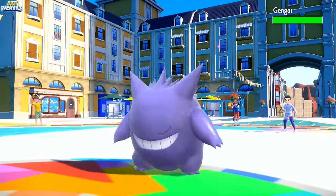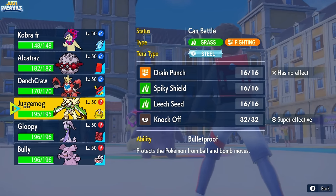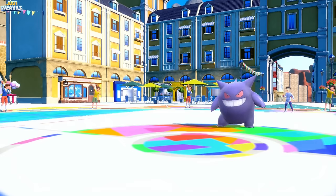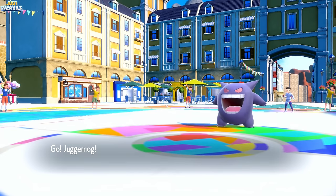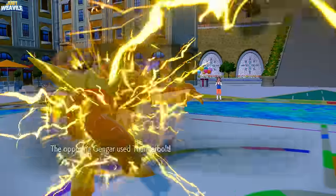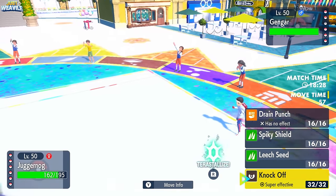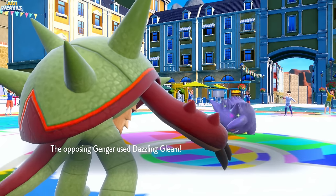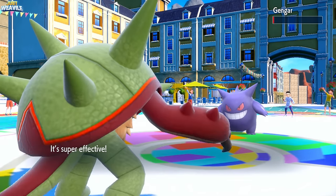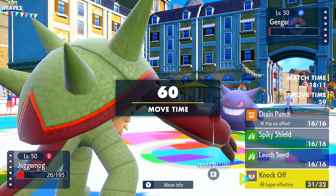In comes Gengar. This thing could be Scarfed itself, which means it does outspeed us, because Typhlosion in Hisui is a bit slower than regular Typhlosion. We switch to Chestnut, who can take a Shadow Ball and a Sludge Bomb no problem because of their Bulletproof ability. They go for a Thunderbolt — we eat that up. We go for a Knock Off, they go for a Dazzling Gleam. The Knock Off should nearly KO the Gengar, but it turns out they're Focus Sash with Dazzling Gleam, Thunderbolt, probably Shadow Ball, and Sludge Bomb.